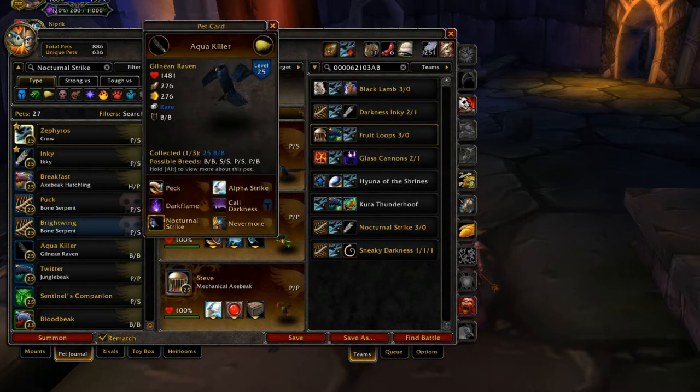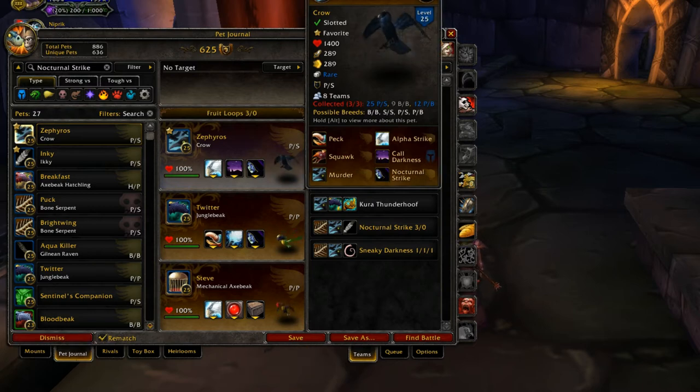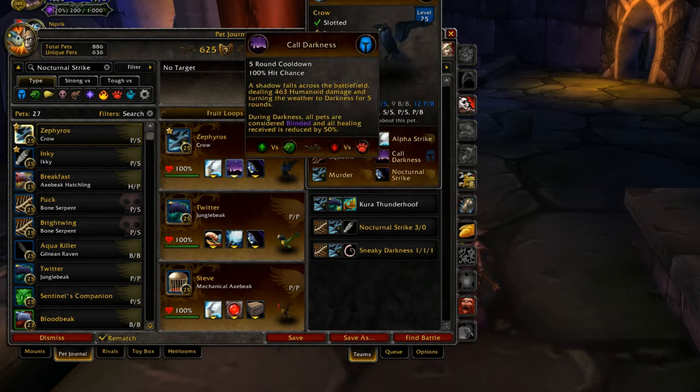I actually leveled up a Worgen Alliance character just to buy a crow because I didn't want to wait for the Darkmoon Faire — that's how I got my Gilnean Raven. The Gilnean Raven has one unique ability called Nevermore, the only silence in the game. Your opponent's next ability becomes unusable for five rounds. You can use that if you can predict something you don't want them to use anymore — it has a 10-round cooldown and could be situationally useful. But he's already got another really good ability on that tier, so there's no real reason to use it. Call Darkness is a weather effect that treats all pets as blinded and reduces healing by 50%.